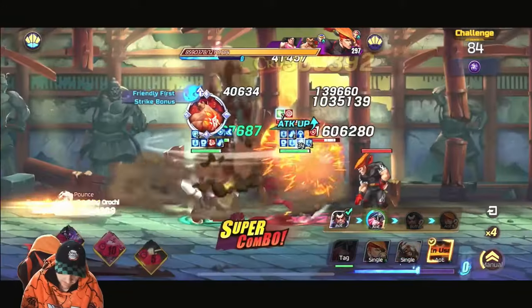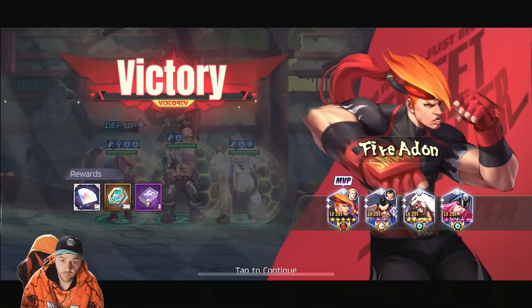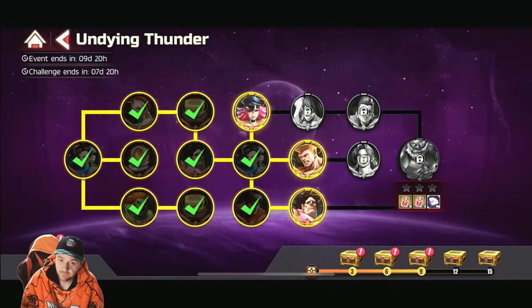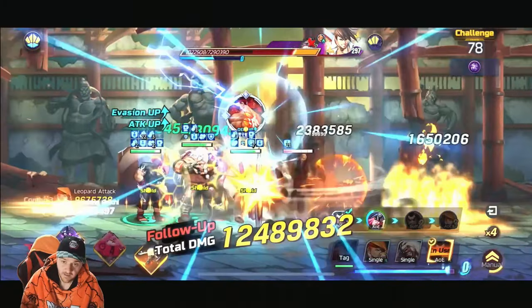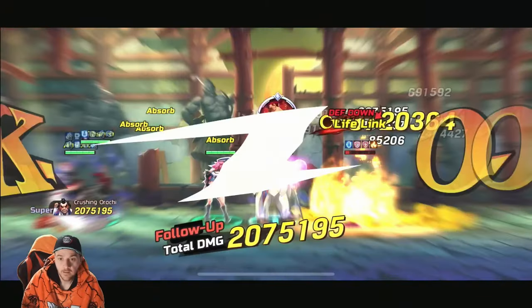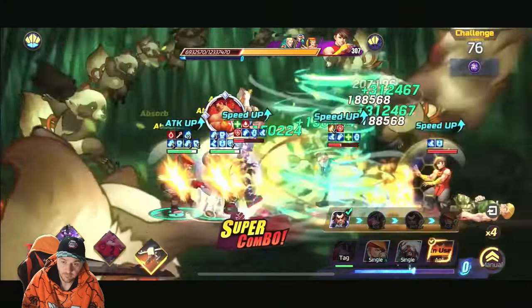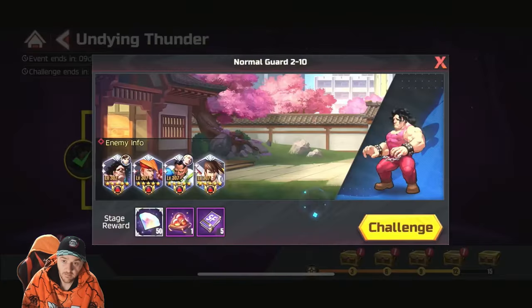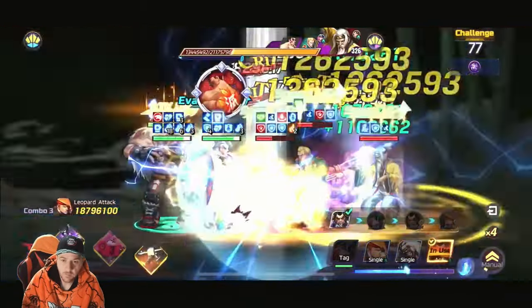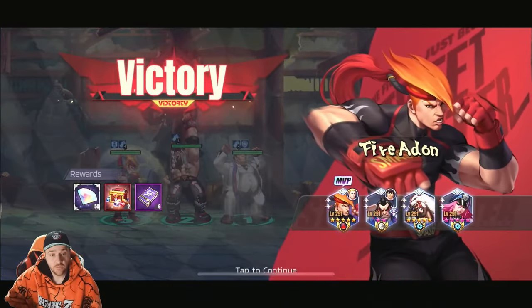I'm going to fast forward these fights — you'll still see them, but we're just going to zip through them. As you can see here, completed with the free-to-play team. Free-to-play team still just completing it — absolutely smashing it. Making our way through and then we're getting towards the boss fight. Done. So that's all your stages cleared free-to-play.